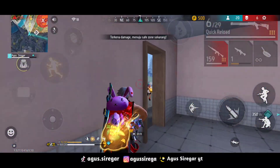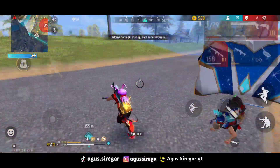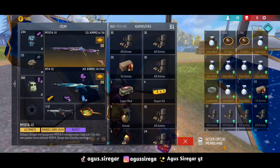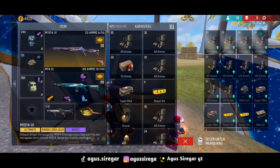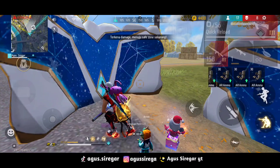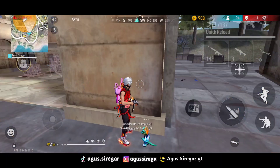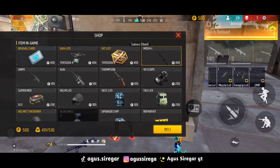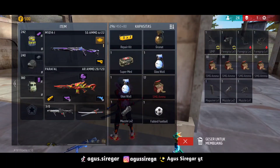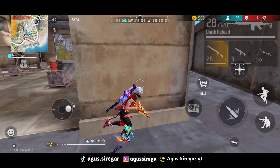Ketika push Master, lebih cepat menggunakan skill karakter ini. Stevie disini kalian bisa defend di dalam rumah tingkat 2, biasanya kan di-spam granat, tinggal klik aja Stevie-nya. Ditambah Andrew, kalian bisa mengurangi damage dan ketebalan face kalian dijamin. Ditambah J. Bibbs, kalian bisa mengurangi damage juga ketika EP-nya ke HP. Dan juga Kelly agar kalian bermainnya lebih lincah.